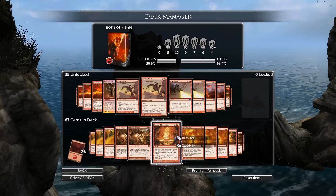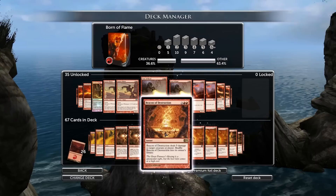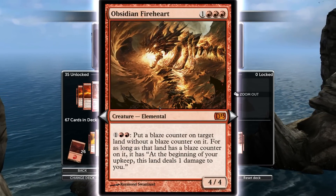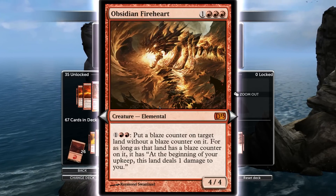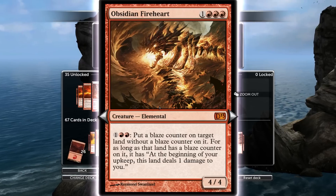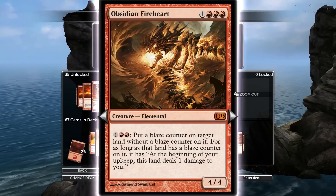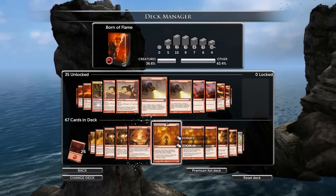Obsidian Fireheart is good — we're up to the 5-mana cost here. Beacon definitely stays in. I like Obsidian Fireheart because if the game goes on long, it's good as a mana sink at that point. If your opponent doesn't do anything during their turn, you can spend 3 mana and put a blaze counter on. That means you can keep your mana untapped during their entire turn.